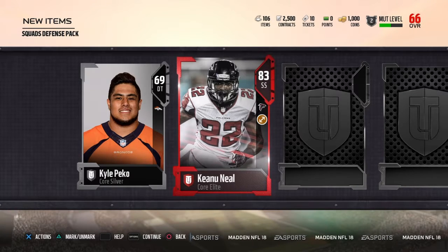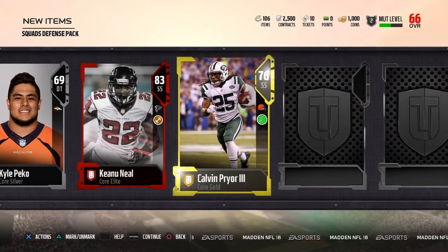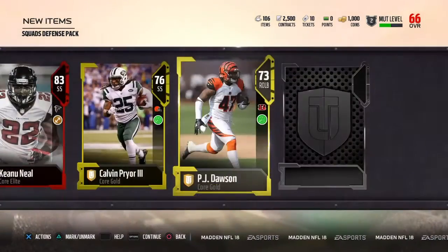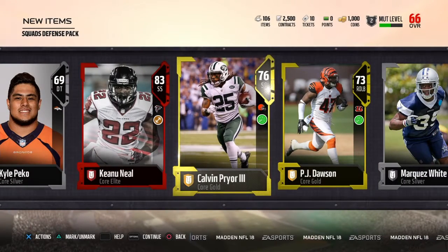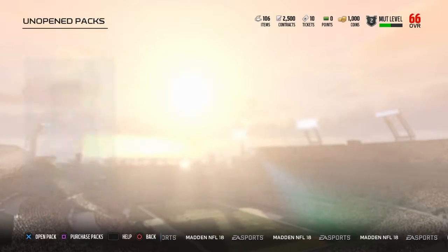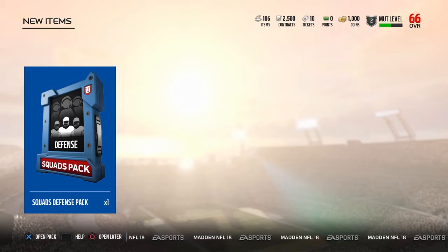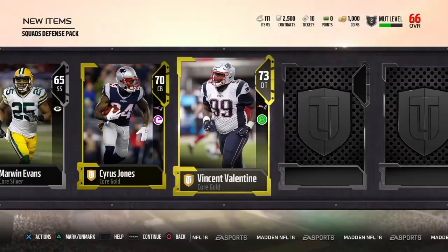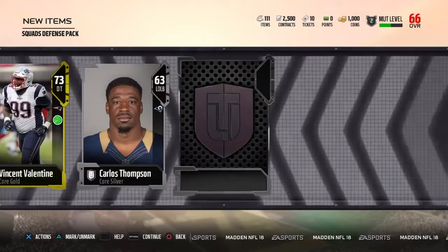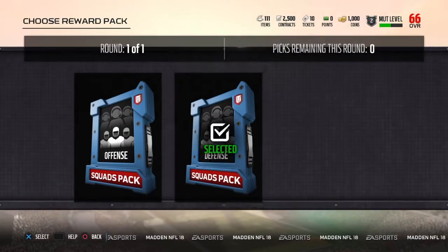Keanu Neal — probably gonna be one of the first to go if anybody wants any of my cards. Keanu Neal is a beast for the Falcons, one of the leaders already and he's so young. I even like Calvin Pryor — my defense is gonna be freaking beast if nobody wants any of these cards. Granted, only two reds — I don't think that's that good so far. I'm hoping for another. The one I'm hoping for most right now is a red Dante Hightower. Cyrus Jones — eh. Valentine, not bad. Charl Hodges Jr.